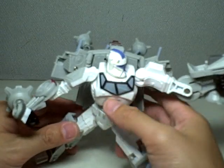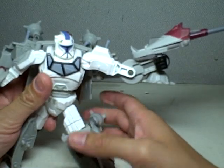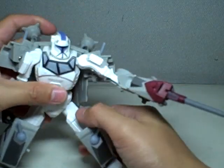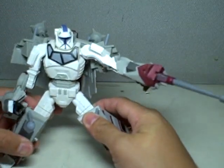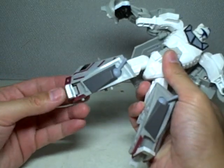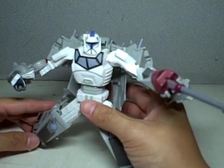Very, very interesting bot mode. I really like the proportions on this one. He's got good articulation. His legs are highly articulated — they go forward and backward, they go in and out, they rotate at the thigh, and they bend at the knee. The toes bend as well because of transformation, and lots of ratchet joints — ratchet joint knee, ratchet joint hips. You can get him into a lot of decent poses.